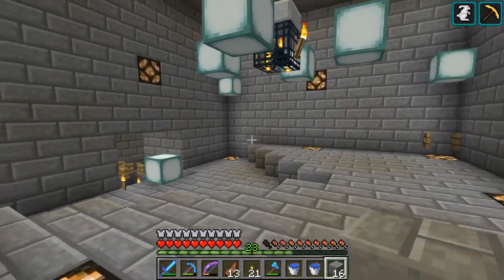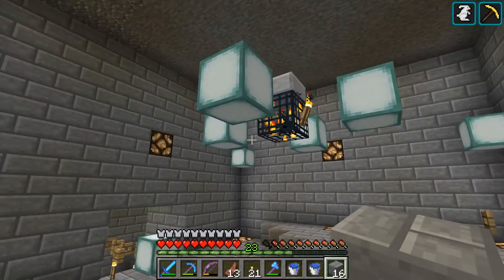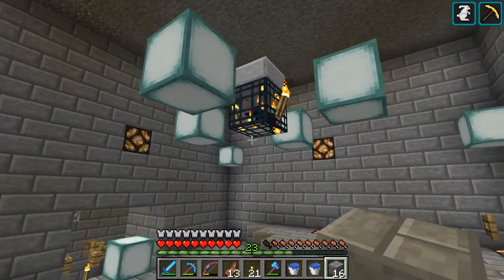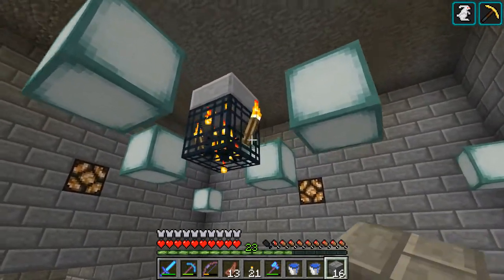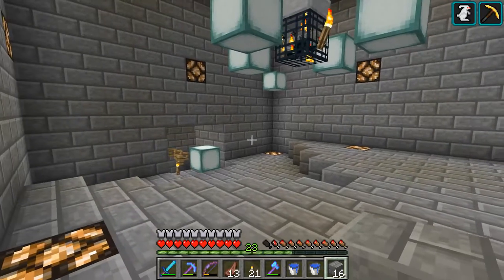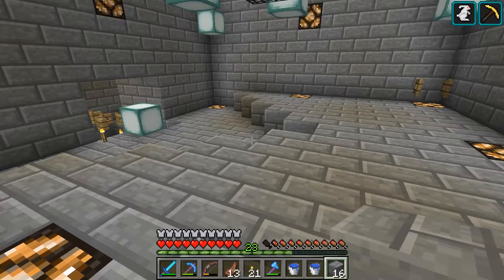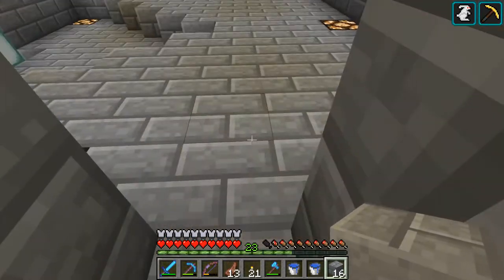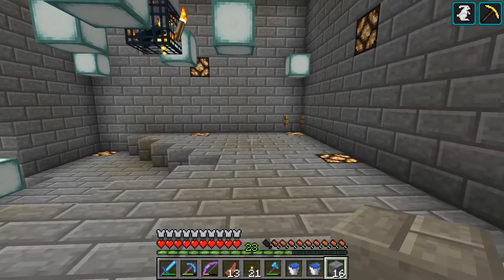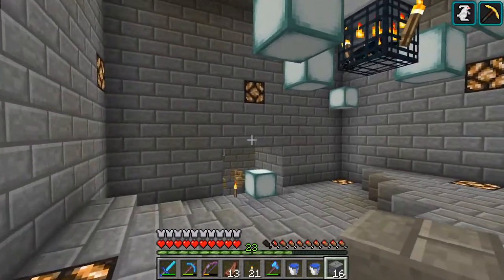The redstone lamps are for when I start taking out the sea lanterns, and in case I ever need to come back in here for any reason and do some maintenance or troubleshoot and see what's going on. Now it's the part that I have been dreading this whole time. I'm going to go ahead and put on some hand-me-down gear and use some of my less awesome tools, just in case I actually do end up dying. I'm going to go ahead and put in the water streams, then take out all the lights, and we're gonna see how this sucker works.